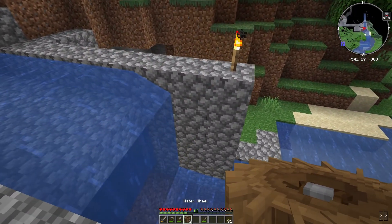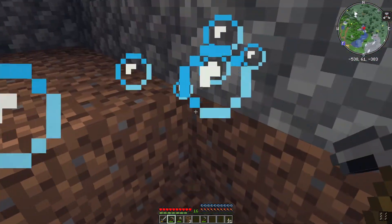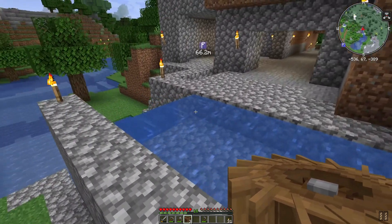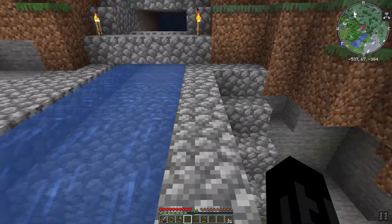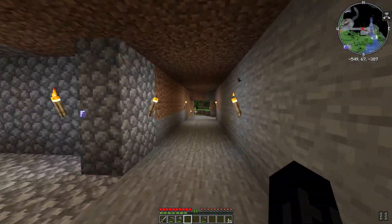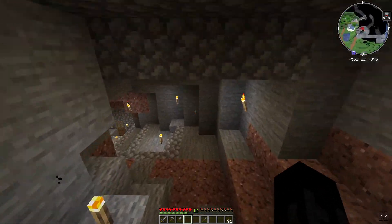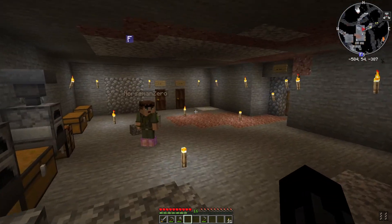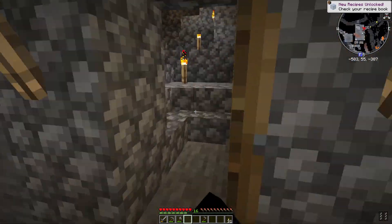Oh shoot, I placed the wheel in the opposite direction. Let's do it again from the other side. Rule number one: don't place the wheel in the wrong direction! All right, so we have a spinning water wheel — nice. I completely forgot to take the glass. Do you have any? I have eight of them on me.